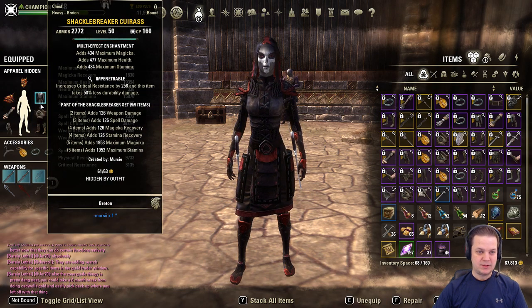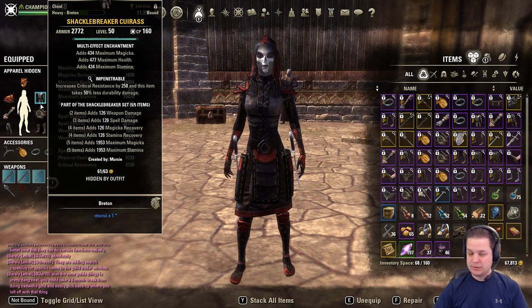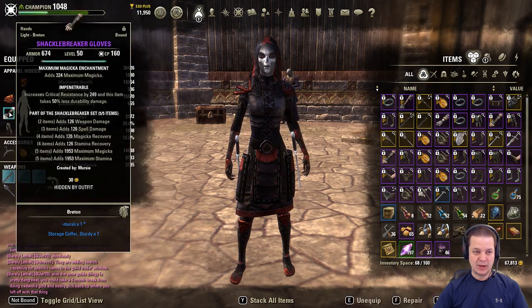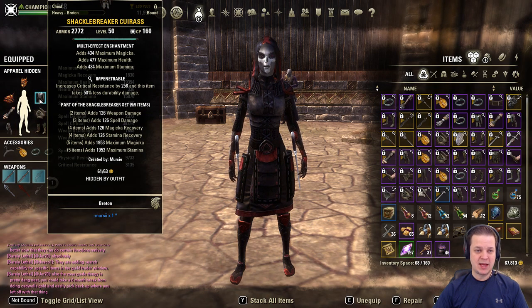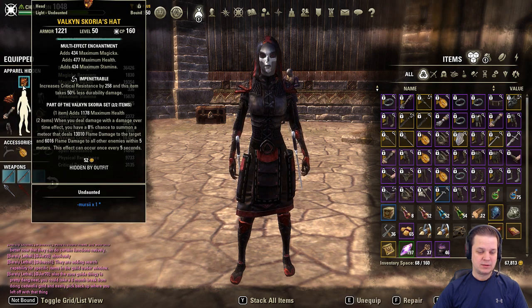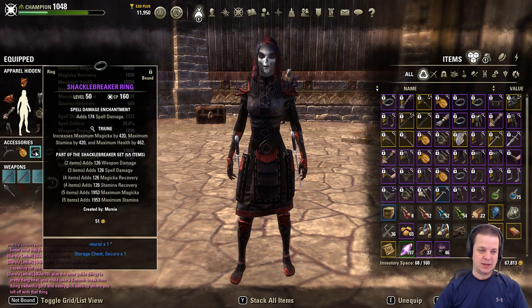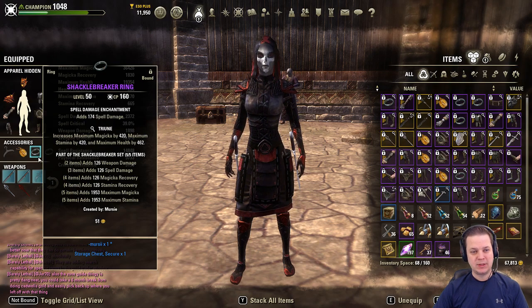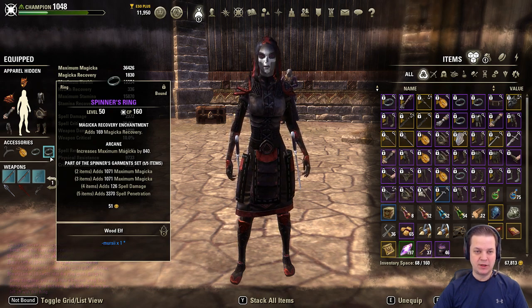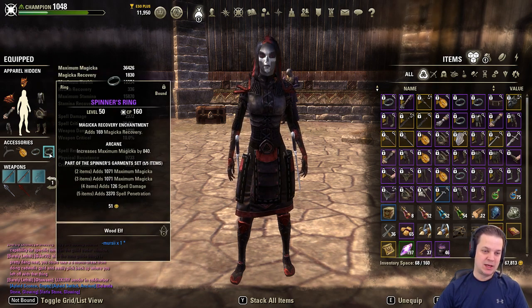Getting into the details, it's a 5-1-1 build. Chest heavy, legs medium, the rest light. I like to go tri-stat on the big pieces: chest, legs, helm. I do have a Shacklebreaker ring with triune — not necessarily required. The bigger key is that I have one magicka recovery glyph in here. That, coupled with Clockwork Citrus Filet, does give me a decent amount of magicka sustain to allow me to play the build.